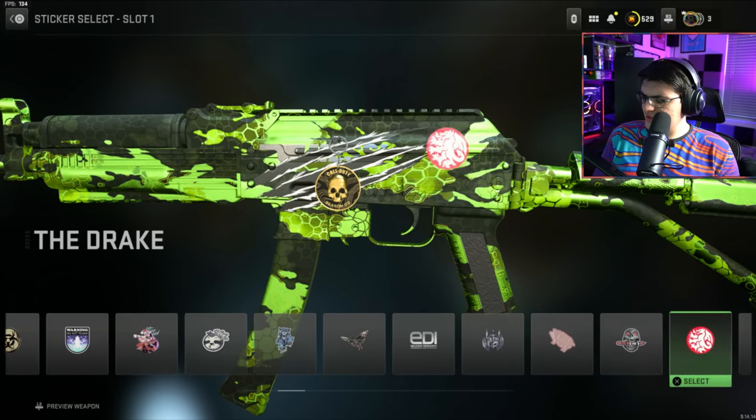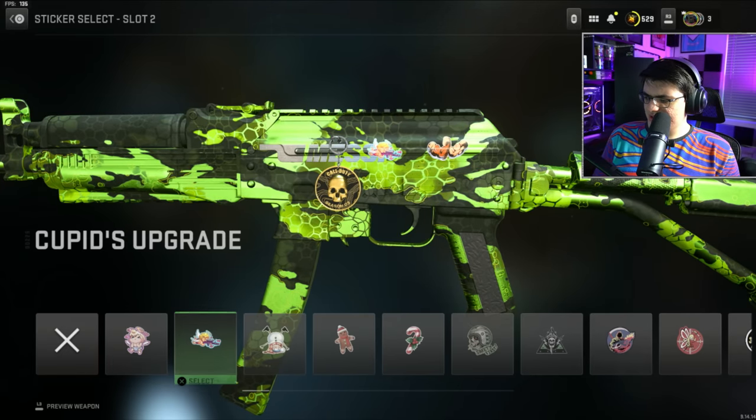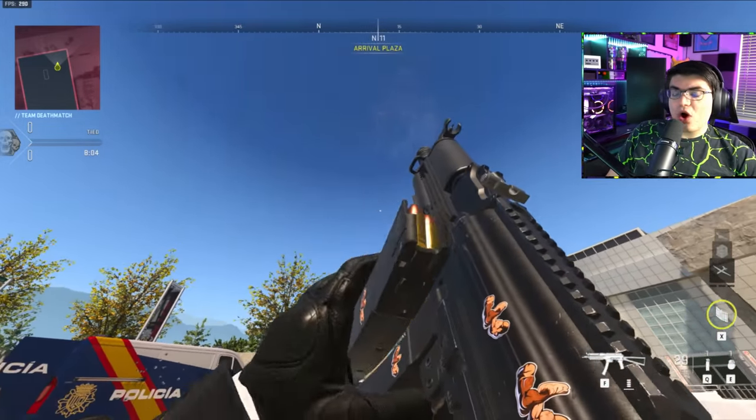I have a ton of stickers here — there it is. We got the Lex Rock weapon sticker. The sticker's definitely not worth the hassle it took to unlock, but let's be honest, we're all here for the blueprints.